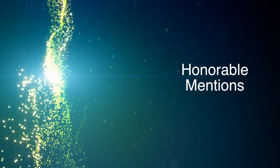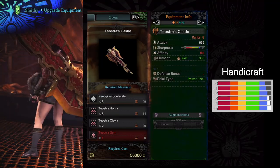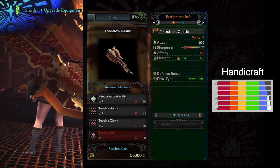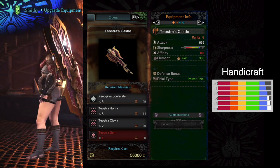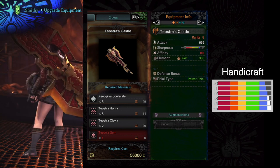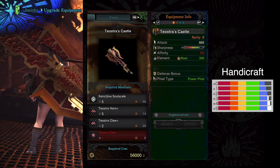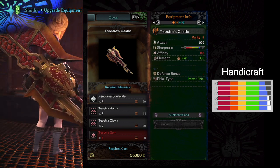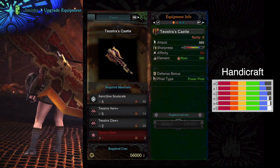Now on to two honorable mentions. The first one has to go to Teostra. I love Teostra's design — it's got an awesome design with that crown on top and that shield in the middle. It's got blast element, which I absolutely adore. You do need to use this thing with Handicraft; if you've got protective polish, even better. It doesn't come with any slots, any defense boost, only one augmentation, but it's a power phial type. Blast on a Switch Axe is really fun, and a good design really does go a long way when all these weapons are pretty much viable in the endgame anyway.